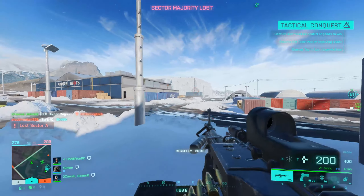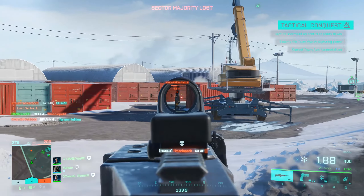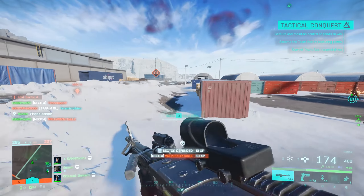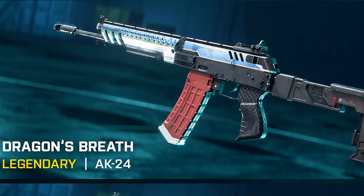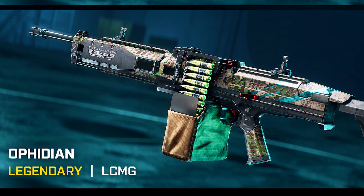Here is Danny, and today our favorite EA marketing shill and influencer Temporial has dug up some new skins for Battlefield 2042. These include the Legendary Dragon's Bread for the AK24, the Tar Pit for the PBX45, and the Ophidian for the LCMG.